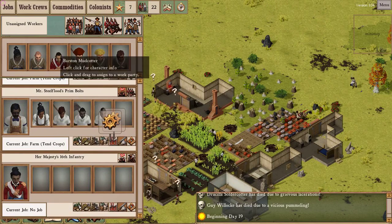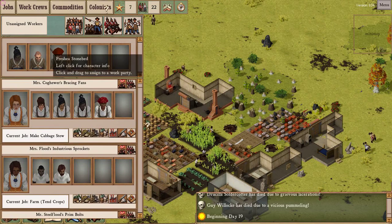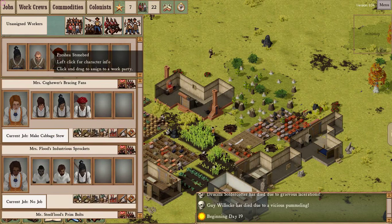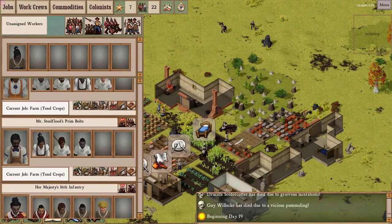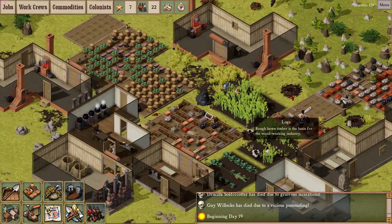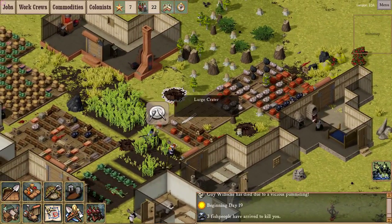Things are looking grim for New Antipodia - look at all those unassigned work crews. Here's my new military NCO though. What I need now more than production capacity is the ability to defend the colony. I may have jinxed myself saying we'd soon need extra graveyard space - at least now there's room for their corpses. The attack is tailing off. These craters in the ground mean a fish man has stepped on a mine.